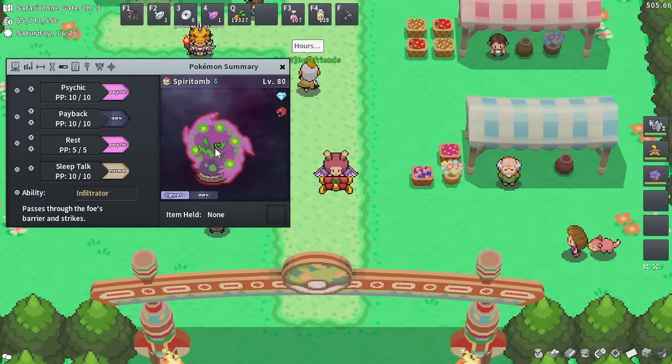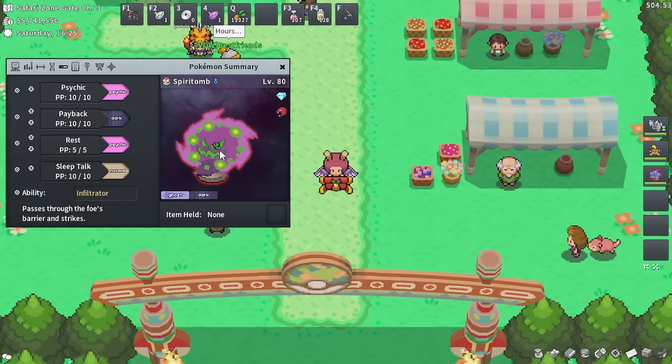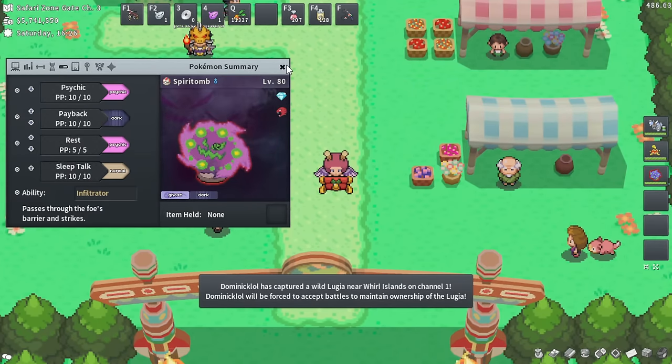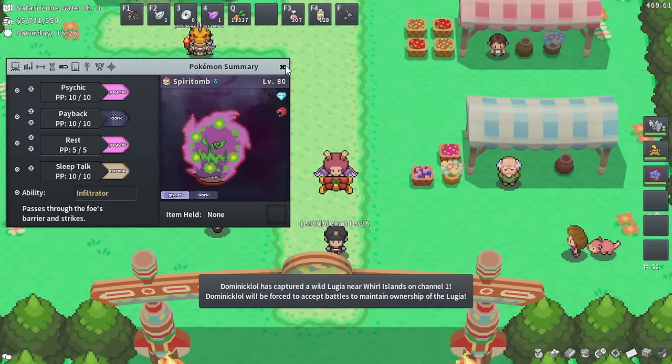Those shiny Pokemon with recoil moves or moves that kill themselves like Final Gambit — ghost-type Pokemon help tremendously. The Normal-type moves will simply miss the Ghost-type, so it won't take recoil. However, do not use Ghost-type Pokemon against Pokemon like Mienfoo or Mienshao with High Jump Kick — that will kill your shiny on accident. So don't bring Ghost-types against High Jump Kick users.